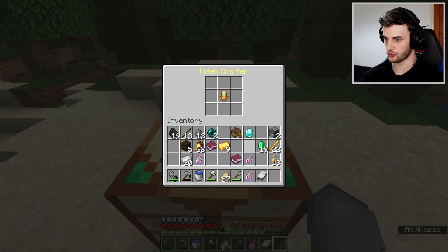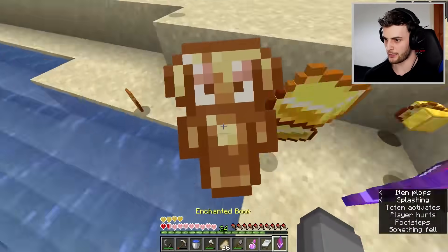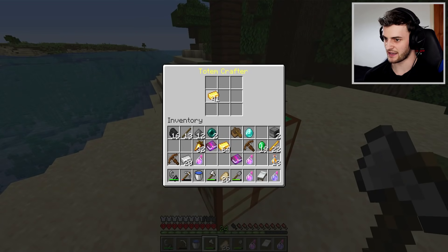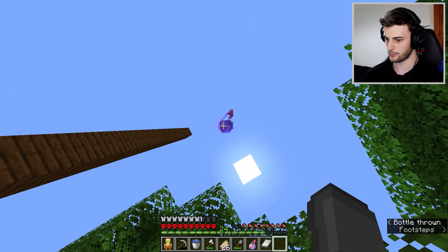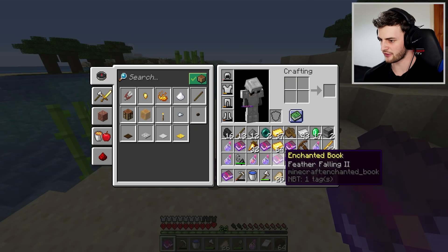I craft a brand new totem surrounded in gold ingots, which gives me a piglin totem. Then I'm going to jump from this height and hope that it kills me. And just as I suspected, we made a profit in gold - that is how you use the gold you have to get even more. Now let's make another totem - surround this one in iron, which gives us the iron golem totem. I can throw a poison potion, jump from a small height, and get loads of iron, plus protection and feather falling books.